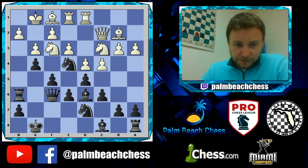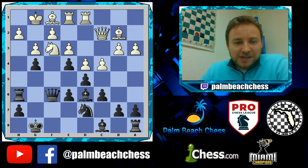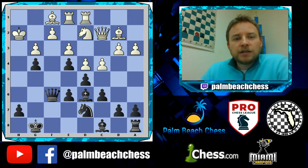Rook g1, g4. Knight takes, f takes — you can sense it's going to come. And here it is: Rook takes h2. This is uncoordinating for White. All of White's pieces are there but they just can't help with this situation.